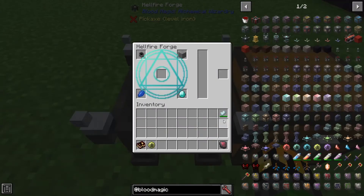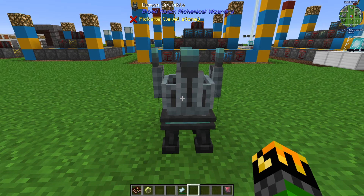The Demon Crucible is made with a cauldron, a stone, a lapis, and a diamond with a Common Tartar Gem or higher. You'll need at least 400 demonic wills stored in a gem and it will consume 100 of it.